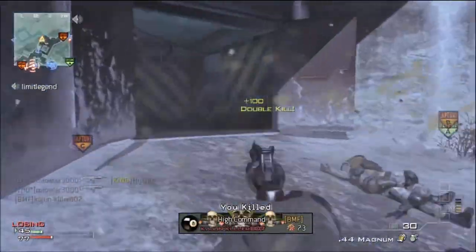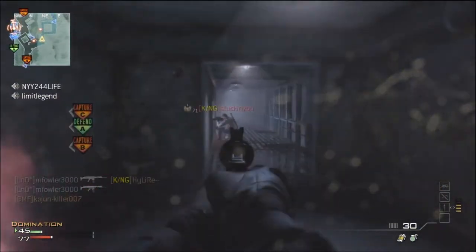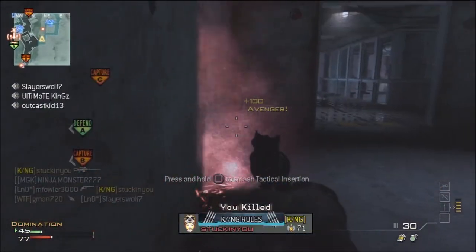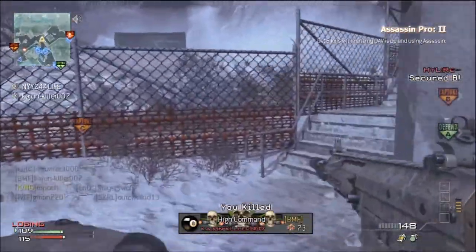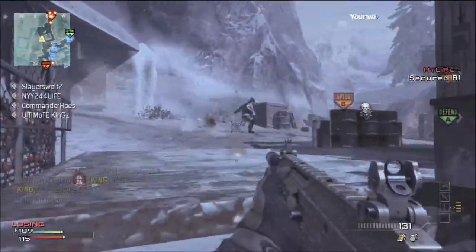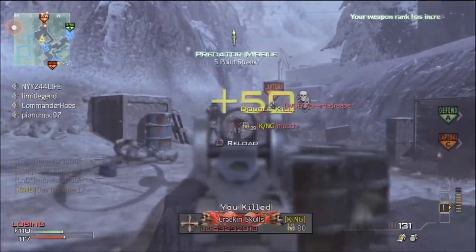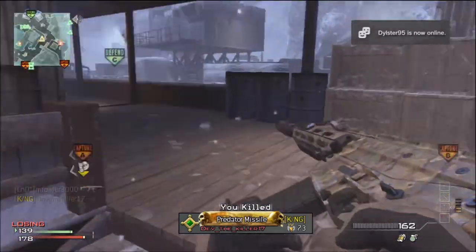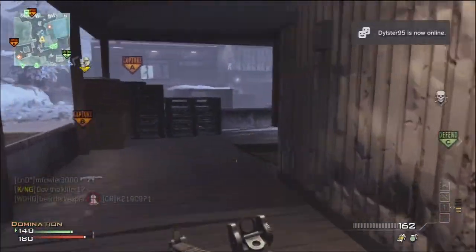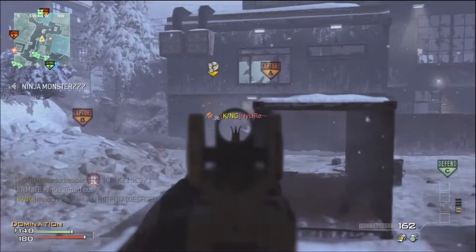Outpost is a bit less open than the other three maps mentioned, but it can work wonders. As long as you understand the choke points, you can lock down a position easily and effectively. The middle of the map usually has decent traffic, making it a good place to rack up killstreaks. There are many hidden enemies on this map, so make sure to check areas using Marksman by aiming down the sights in spots where enemies might be lurking.